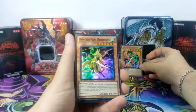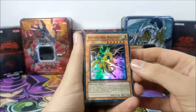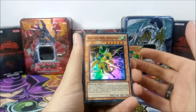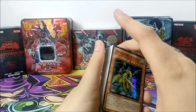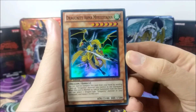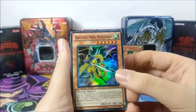We have Dragunity Arma Mistletainn. This one was very easy to Special Summon, and when it was Special Summoned you could easily get some equipped stuff to it. When the smaller Dragunities equip themselves, they give effects or bonuses in some way. So this is pretty interesting.